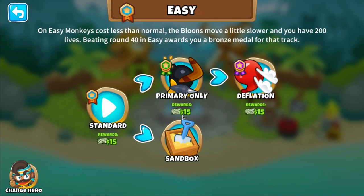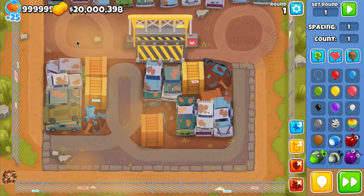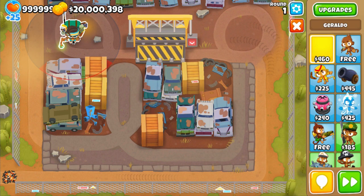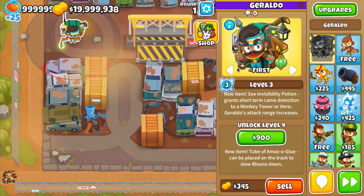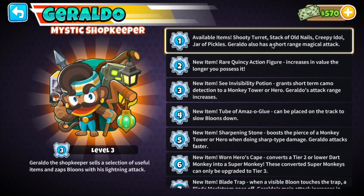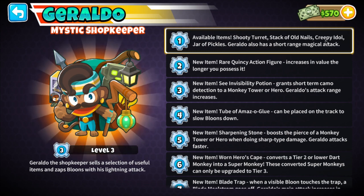So, we've placed down Geraldo. He starts with the creature, a stack of old nails, and the Idol of Shard.